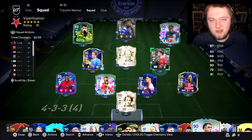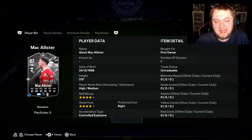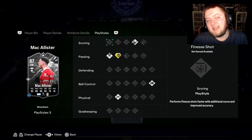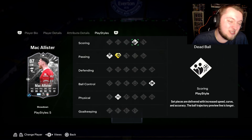You would have already seen the Nicholas Jackson review if you are on the channel right now. The second review is going to be on Alexis McAllister. He's 5'9" with high medium work rates and 4-star skill moves. 4-star has got not the best playstyles, but he's got some okay ones as well.